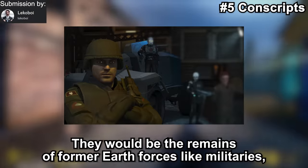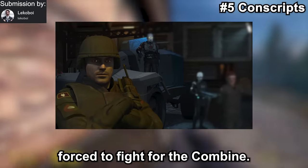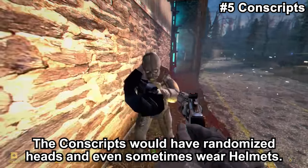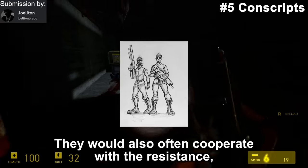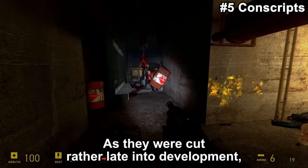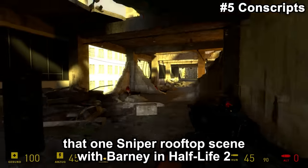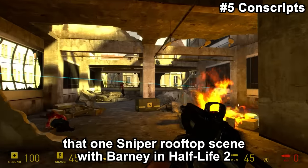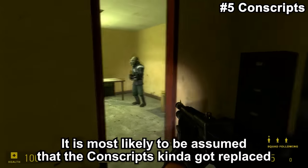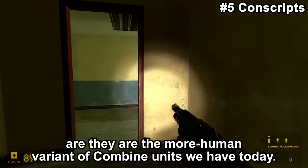Conscripts were planned to be a human Combine unit — the remains of former Earth forces like militaries, forced to fight for the Combine. Their captain would have been Captain Vance, a character covered shortly. The Conscripts would have randomized heads and sometimes wear helmets. They would also often cooperate with the resistance, given they were unwillingly forced into the Combine. As they were cut rather late into development, there is a ton of content involving them. For example, the sniper rooftop scene with Barney in Half-Life 2 was originally supposed to involve a lot of pinned-down Conscripts alongside a few other changes. It is most likely that the Conscripts were replaced with Metrocops, as they are the more human variant of common units we have today.